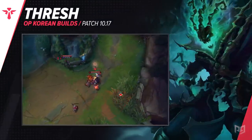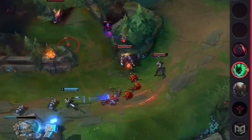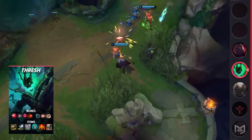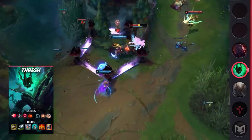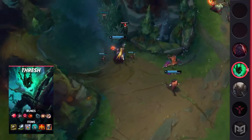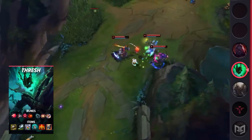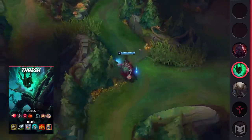Next up for supports is Predator Thresh. We actually mentioned a similar build in a previous episode with Predator Blitzcrank — these two champions have a ton of similarities as they rely on hooks, so it shouldn't be a surprise they share some builds. Running Predator makes Thresh's roams even more terrifying at the cost of some lane pressure. With jungle assistance, Predator can feel much stronger than other keystones, allowing Thresh to get really close for better setup with his Flay and Lantern. This build has a big trade-off as you'll be much squishier than normal, so practice it in normal games first.